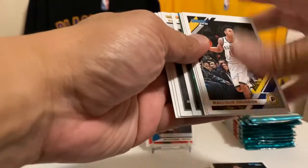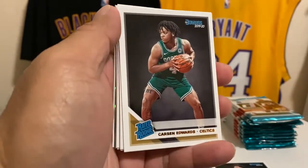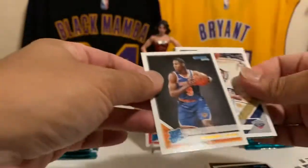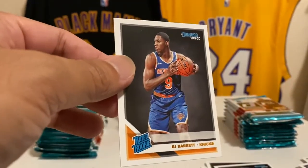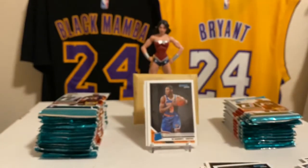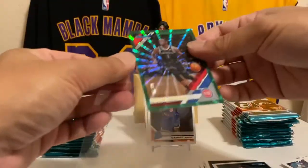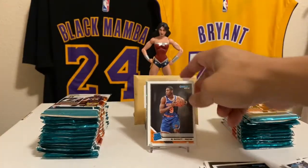Oh, we got something real nice back there! Carson Edwards — I know a lot of guys collect Carson Edwards — Michael Porter Jr., and Foxy right behind him. RJ Barrett — notable rookie — he's got a high ceiling, team's a little crappy right now but he may do some big things in the future. Jalen Okafor and Reggie Jackson in green — greens are out of 99, yellows or golds are out of 25, and you want them in gold.